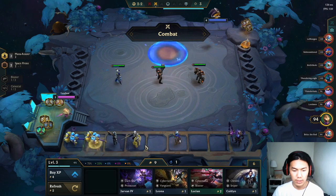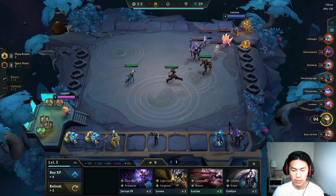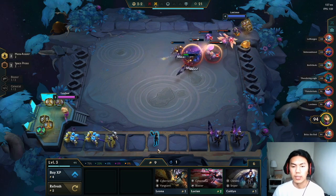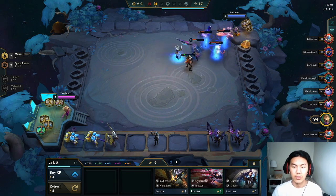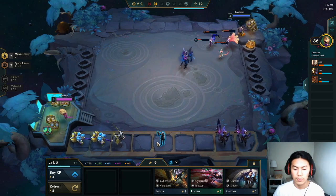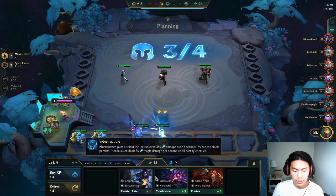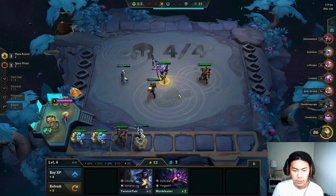One more unit and that's gonna be my Zaya. We lost this round really badly but it's fine. Casting's ult was really good though — that was sick! I'm gonna sell Lucian; no need for him. I'll get Leona.